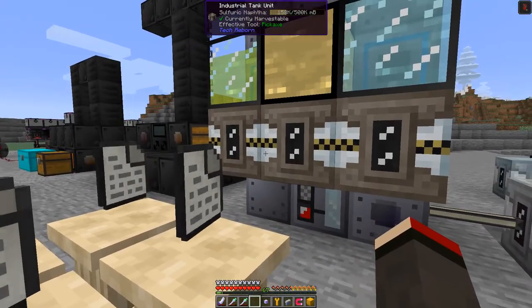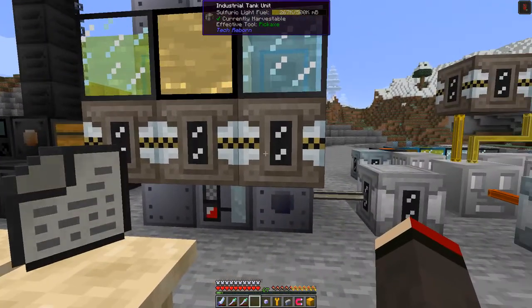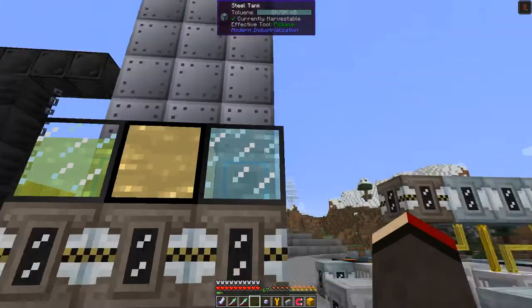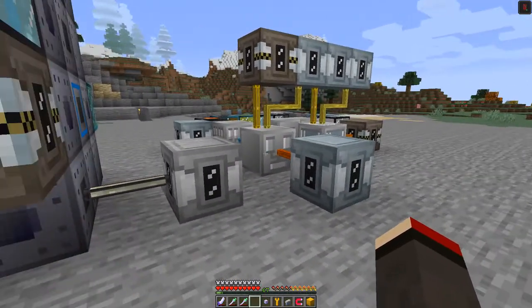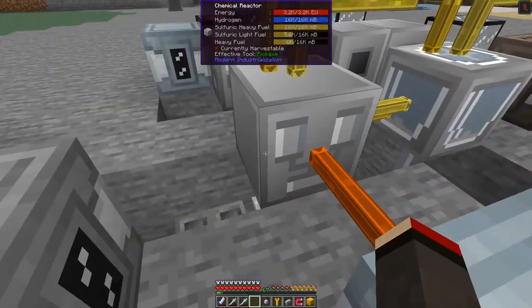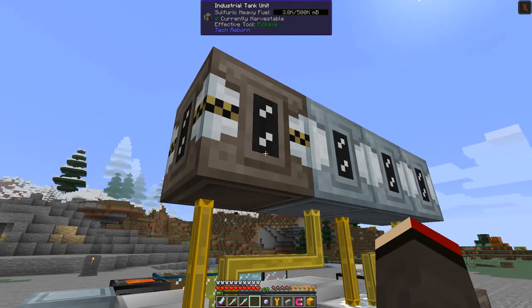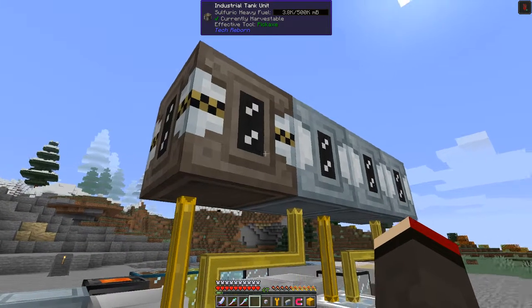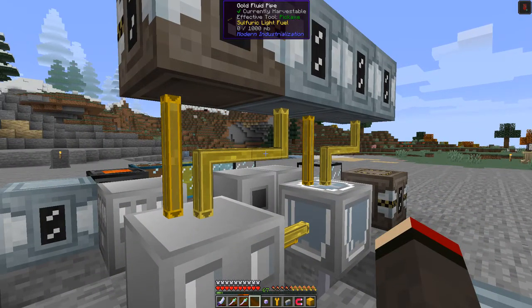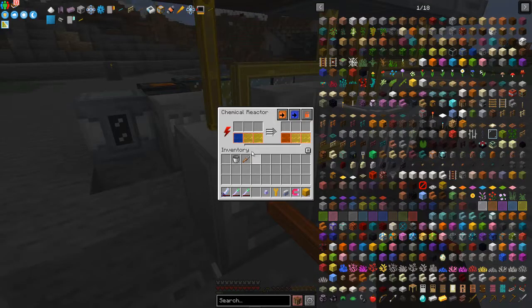I've still got the three tanks from the previous time when I was splitting up crude oil, and I can still do that in the same machines, which is good because it's pretty expensive. I also set up a little processor to make diesel — the inputs are coming from these two tanks: sulfuric heavy fuel and sulfuric light fuel. With water, hydrogen, and sulfuric heavy or light fuel fed into this chemical reactor, they will make sulfuric acid.